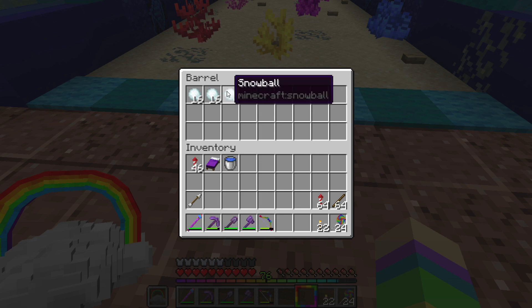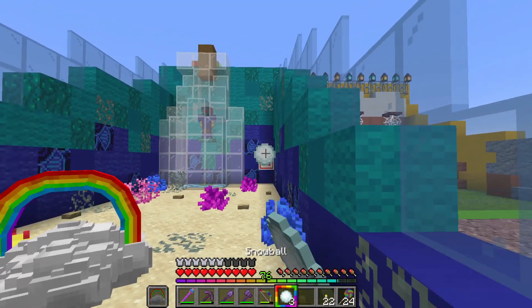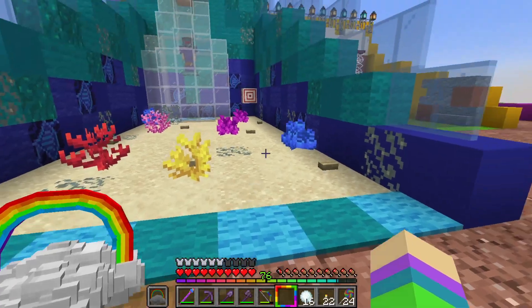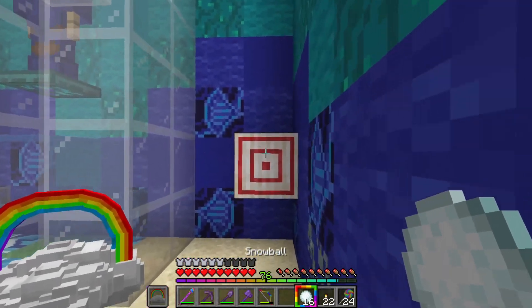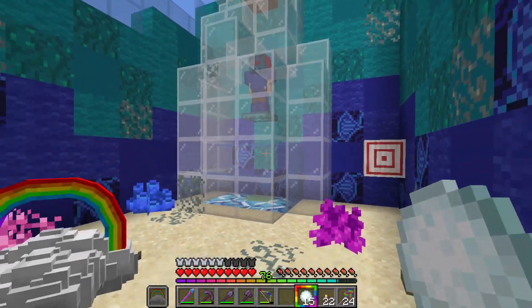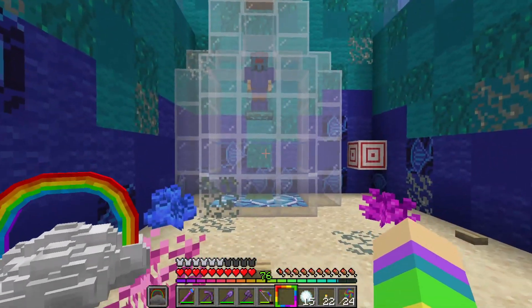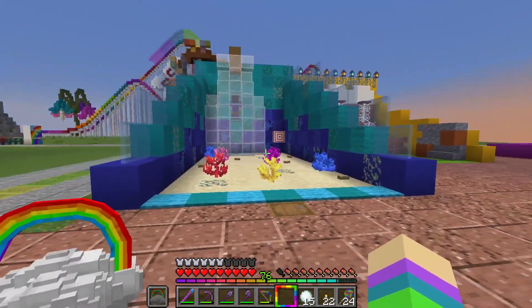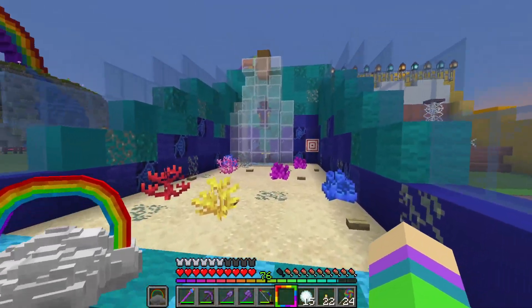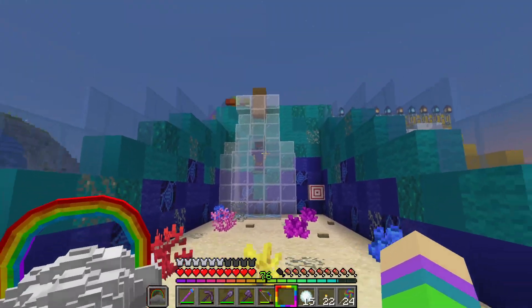For the dunk tank, you take some snowballs out of this barrel right here, stand over here, and try to hit the target. I'll show you what happens if you hit the bullseye — Spidey falls into the water and bounces back up. It looks really cool. It's sea-themed as you can see with the bottle. Seaman built this one and it's probably my favorite game out of all the ones here. I love how the dunk tank is actually functional and works all on its own.